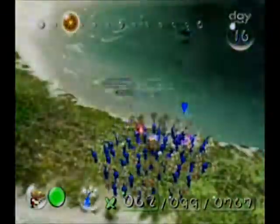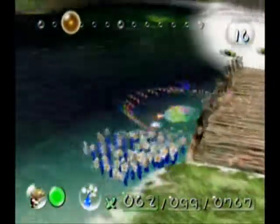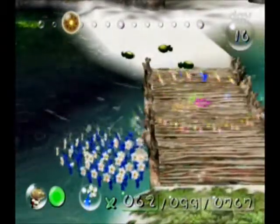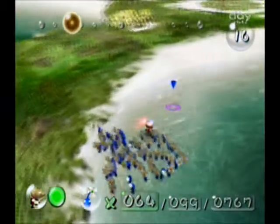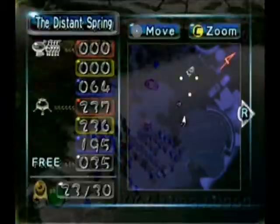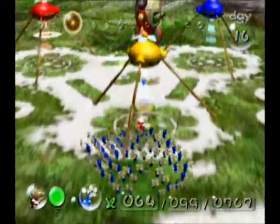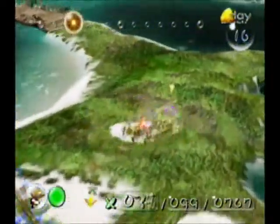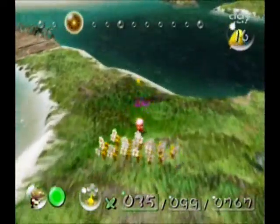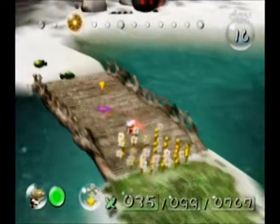Alright, so I have 62. Oh there's two of them over here - get over here. I knew there were gonna be more under the bridge. Blues, I'm just gonna put you there for now. Yellows. I don't know how many bomb rocks I'm gonna get but I'm gonna take as many as I can.